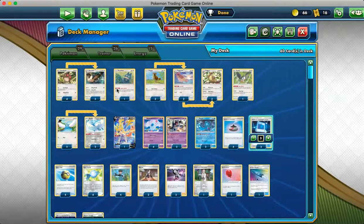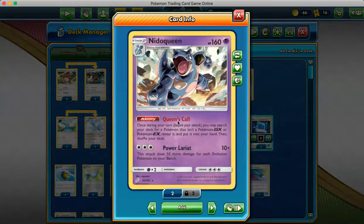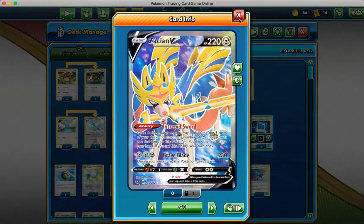We want to be able to spam Noctowl after Noctowl, putting our opponent's Pokémon back into the deck. So we play a 4-3 line of Nidoqueen with Queen's Call. Once per turn, you search your deck for a Pokémon that isn't a Pokémon GX or Pokémon EX, reveal it, and put it into your hand, then shuffle your deck. Queen's Call can search any of our Pokémon in our deck because Zacian is not a GX or EX.